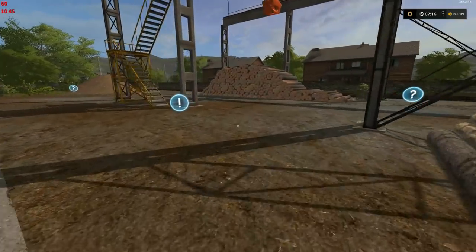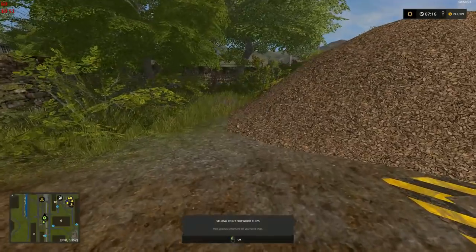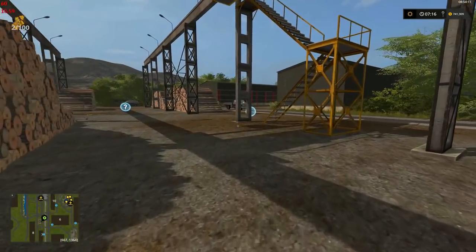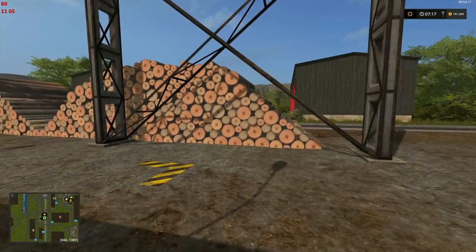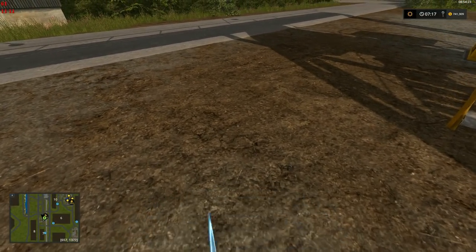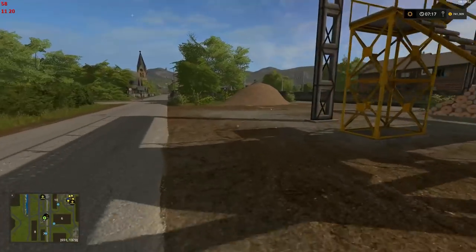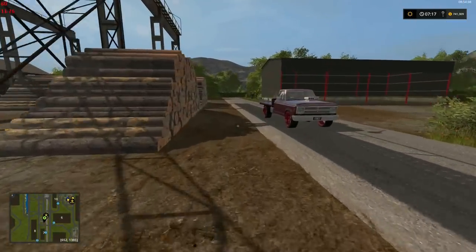Here at the sawmill it's fairly standard fare — a little bit of storage, actually a lot of storage on this side for all your logging equipment. Chip sales down here, and another gold nugget — ching! Then we have our log sales, and a crane for loading the train. Obviously not a Merovian-style sawmill, just your basic FS17 setup.